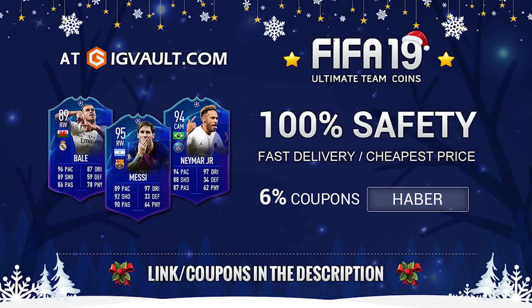For cheap and fast coins, check out igvault.com and use code HABER to get yourself a 6% discount. Link and discount code is in the description.